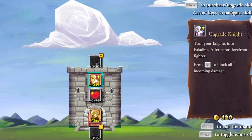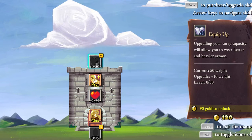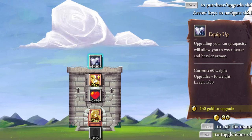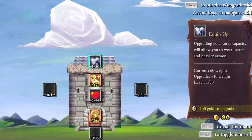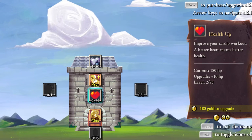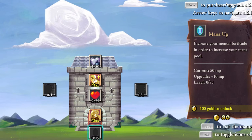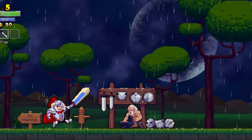He has barbarianism. Let's go buy that upgrade a little bit, maybe our health. Okay, I guess we're good. Let's go.